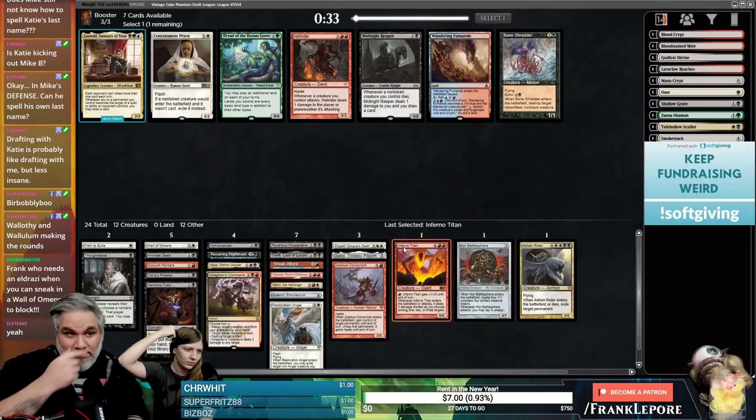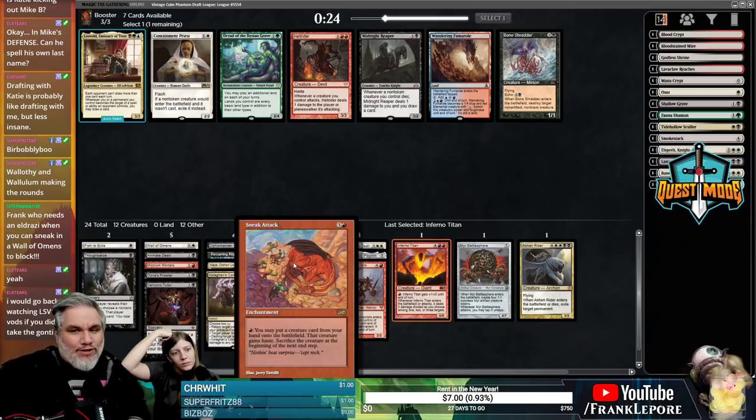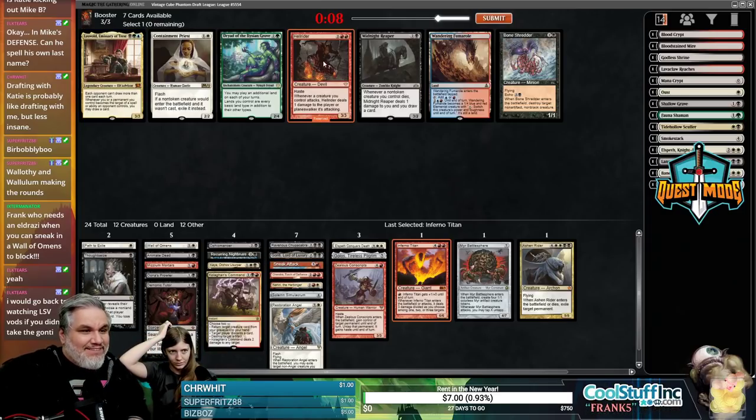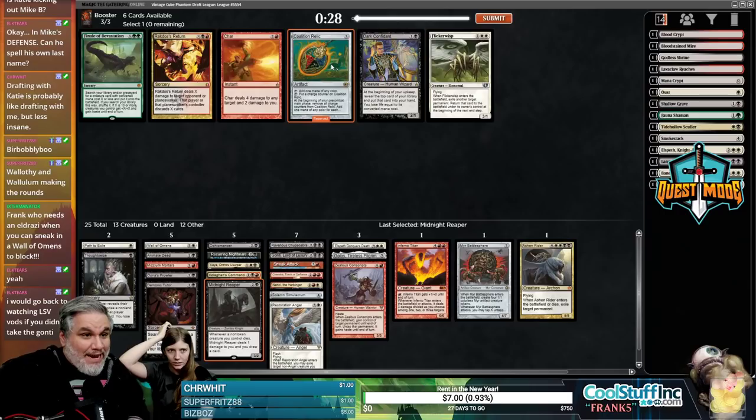I just want another creature here, and another non-four-drop maybe. Literally nothing to Sneak Attack — that's rough. I guess we have Ashen Rider, but I'd rather just cast it almost. This is why I try to avoid stipulations that require specific cards — even if you get the card, you might not get the cards to go with it, like draft Splinter Twin but not find the combo pieces.